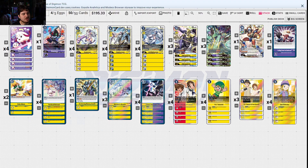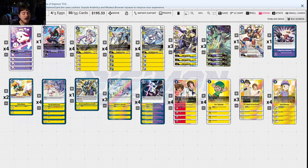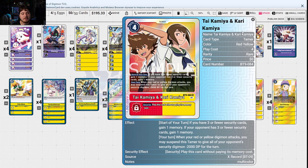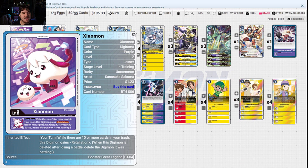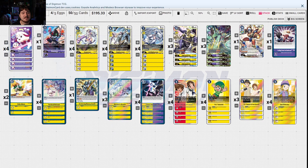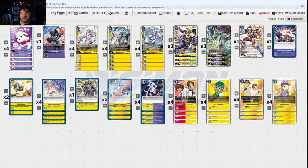We also have Holy Waves in here to extend and try to get our options. New Tamers like TK and Kari in the list really does help out — when a red or yellow Digimon attacks, you may suspend this Tamer to give all your opponent's security Digimon minus 2,000 DP, making it so much easier to swing in without worrying about things.